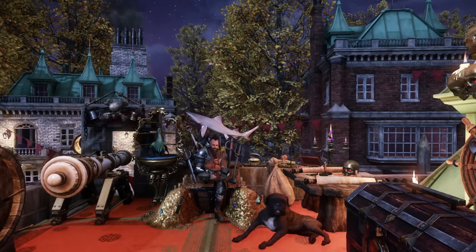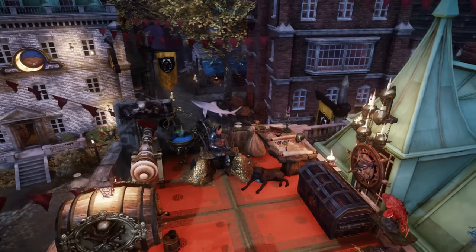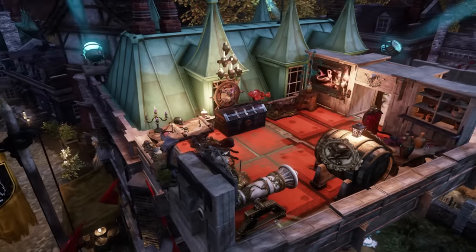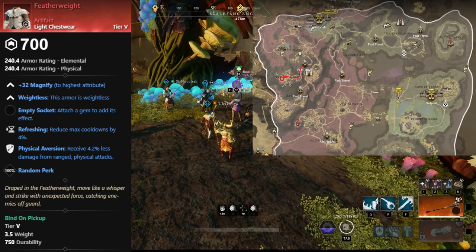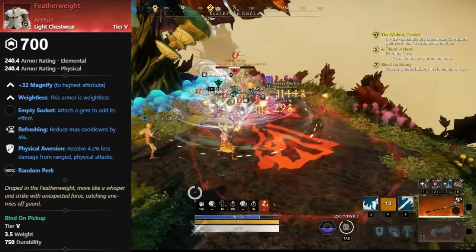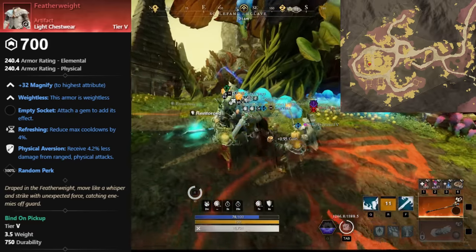Next up, we have items that drop from bosses out in the open world. I'll show you where these bosses spawn and let you know if you'll need a group. It's worth noting that when going for these artifacts, throwing on some luck gear and food can help you out. First up, we have the Light Chestwear, Featherweight, and it drops from Nur Murr over in the Elysian Wilds. Teleport into the Firefly's Vantage fast travel point and head down into Fungal Ridge. Climb up to the top of the massive tree-like structure in the middle of the map — he's solo friendly, but there's usually a group camping him.